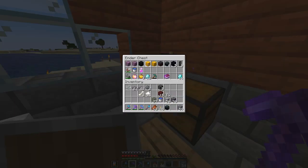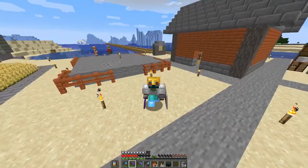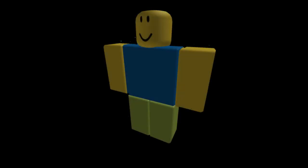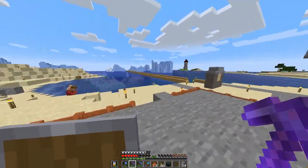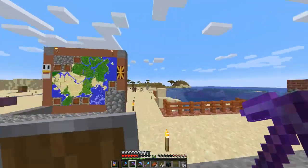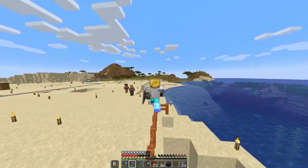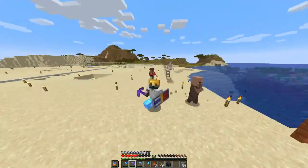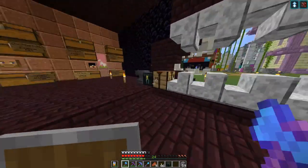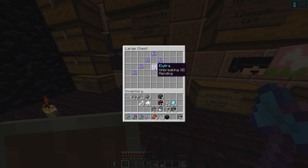It feels so good having it in the ender chest — it took me 12 episodes, which is kind of an oof. Also, I forgot to mention: netherite tools, armor, and just netherite stuff in general does not burn in lava, so there should be no more losing my gear in lava. Alright, it is time to buy the very epic elytra — here we go.